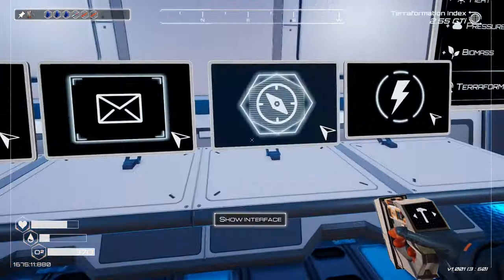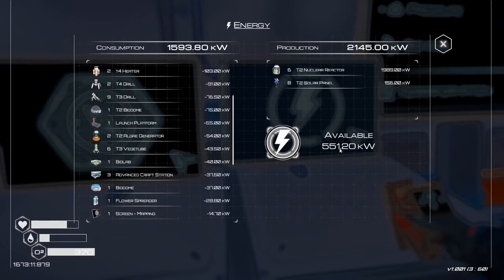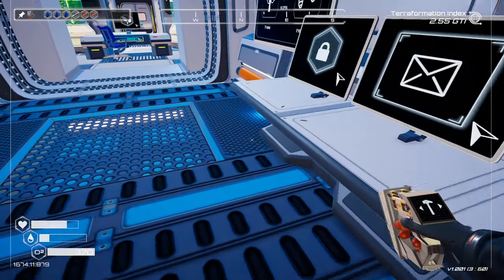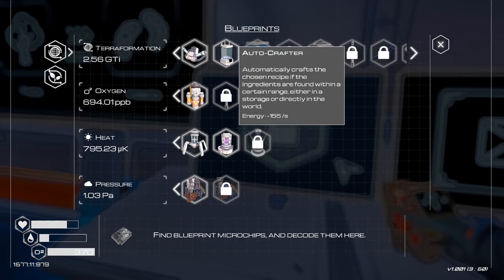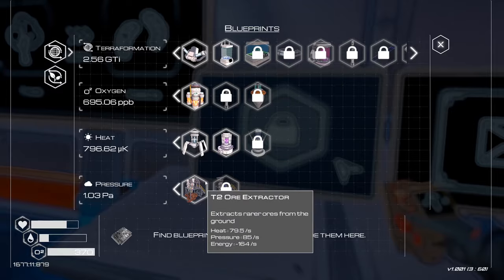I've got enough power, I think, for maybe three extractors. Speaking of power, we just unlocked the nuclear fusion generator and then not long after that, the autocrafter unlocked as well. As you can see, everything is flying along really fast.